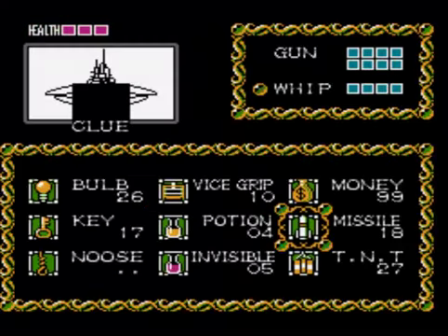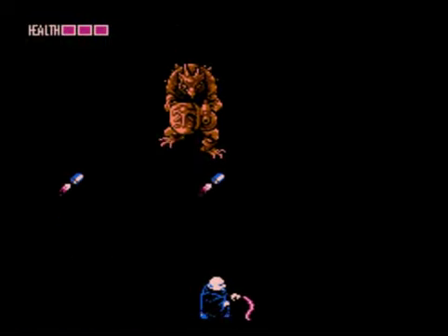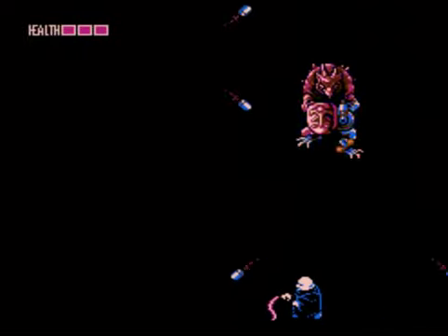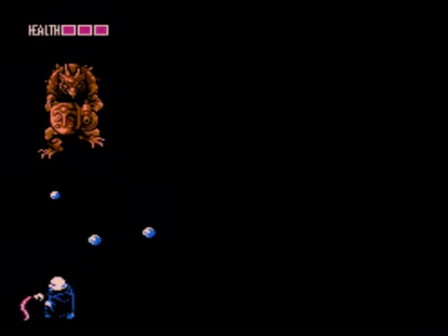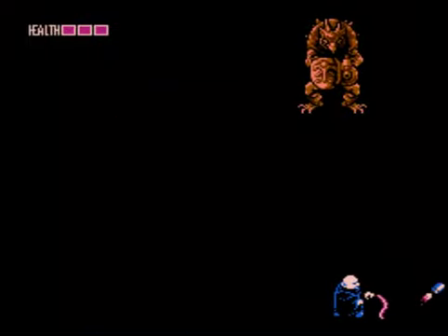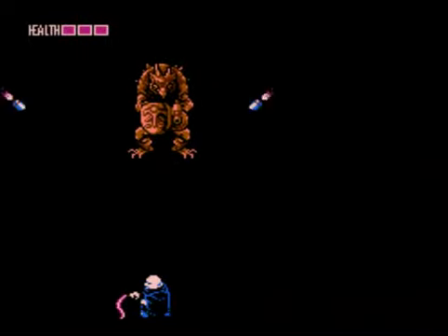Oh damn it. Okay, so you just have to stay slightly off to the side. And also, he doesn't come down to you that much. I wonder if that's done on purpose — you see that? When he shoots, it's not a perfect volley or whatever it's called. There is a slight gap right there. Is that because they're aware of the speed situation? They just want to give you an extra split second or make it easier for your body to fit through the bullets?